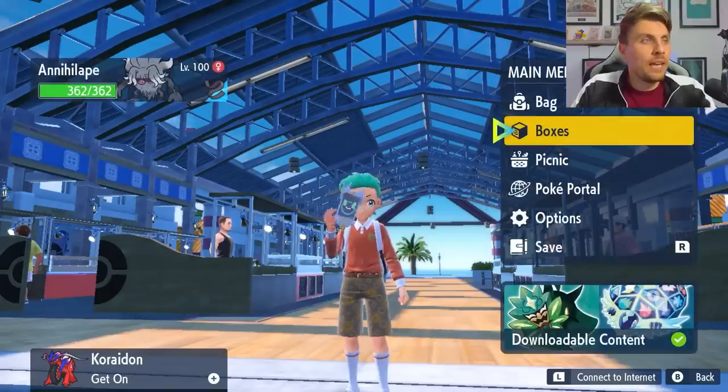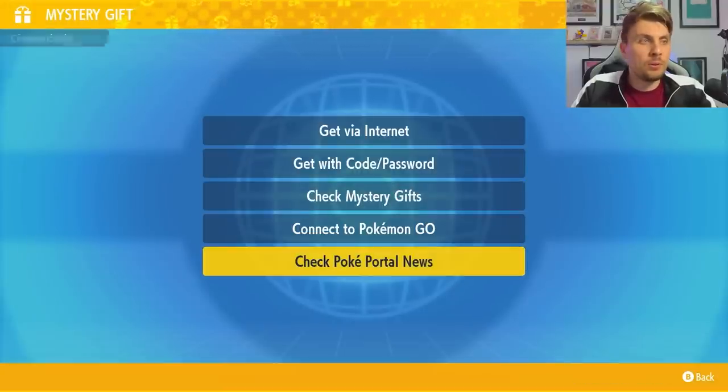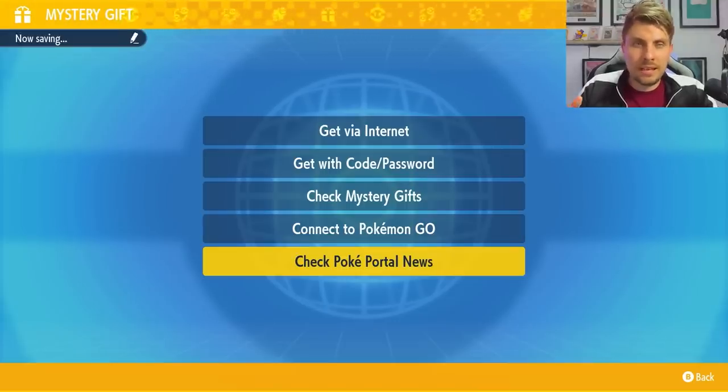To access this event in your game, come to your Poké Portal in the menu screen, then go down into Mystery Gift and check Poké Portal News. This will connect you to the internet and you'll get a quick update on screen confirming that your Tera Raids are being updated and the event is live.